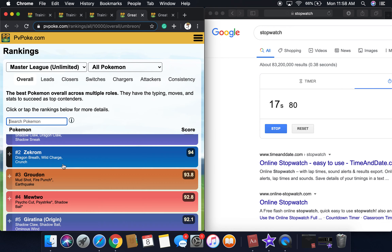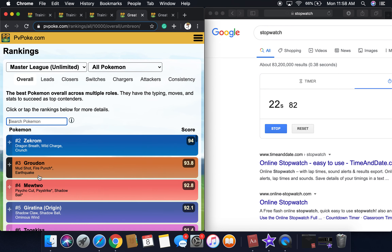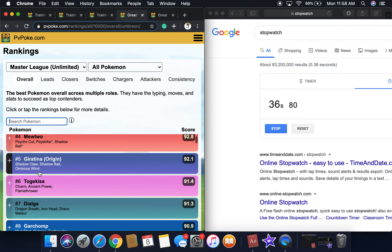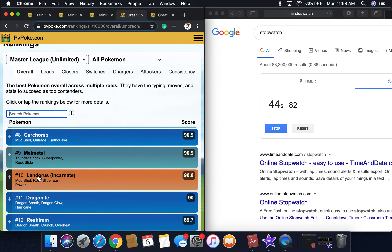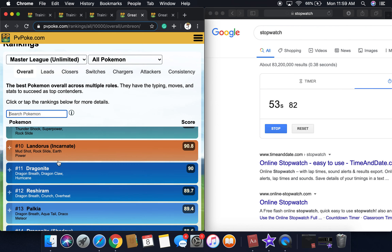PvPoke is really cool because they do some mathematical prediction. Zekrom is number two, then third is Groudon with Mud Shot, legacy Fire Punch, and Earthquake. Fourth is Mewtwo with Psycho Cut, Shadow Ball — double legacy Mewtwo. Fifth is Giratina Origin, sixth is Togekiss, seventh is Dialga, eighth is Garchomp, ninth is Melmetal, and tenth is Landorus Incarnate. I have a maxed out Landorus, so if I had Earth Power that would be pretty good — I have Mud Shot and Outrage.